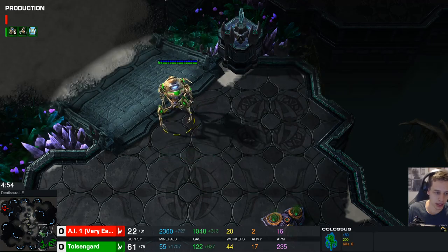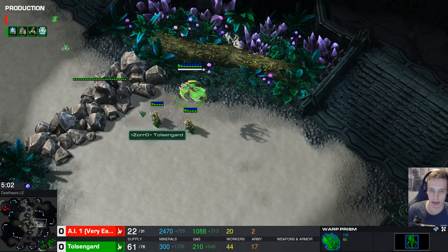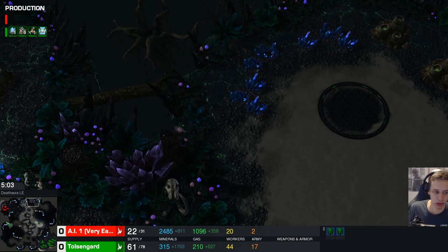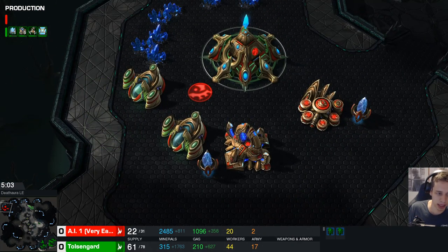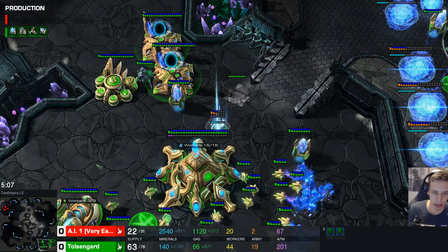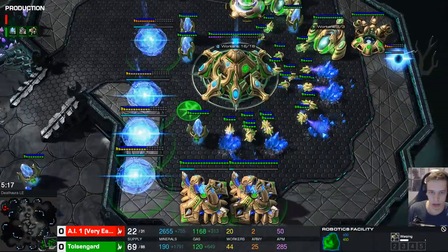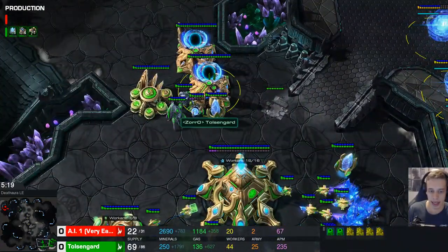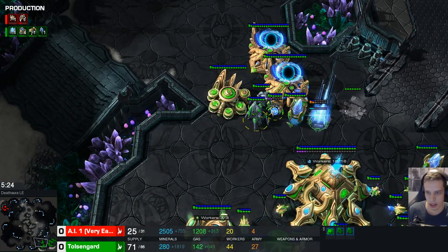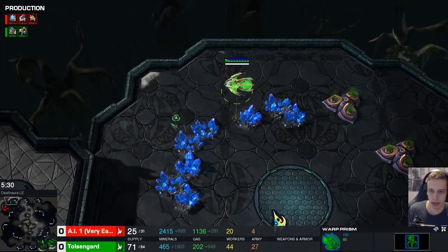You walk your colossi across the map and meet up with the prism. A cool trick is you can pick up your colossi and then still keep harassing with the adepts. Imagine there's a third base here - you send your adepts over there, prism goes to the main base, and then you go in with the colossi while queuing up the adepts into the third. Your chronoboost the disruptor, your chronoboost the immortal. Get up to 8 gateways - produce sentries rather than stalkers while you're harassing with your speedy prism and colossi.